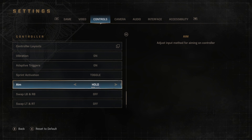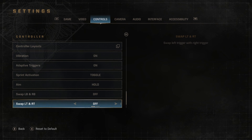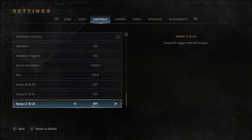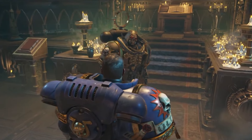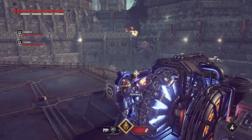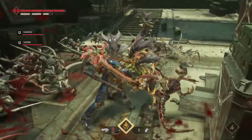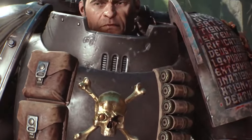You can also change the aiming type and sprint activation from a hold to a toggle, as well as changing the triggers and bumpers for Xbox players, or L1, R1, L2, R2 for PlayStation users, to the opposite sides or flipped with each other. So that was just a very simple guide on the controls of Warhammer Space Marine 2. Drop a comment if this was useful to you, and let me know if you want to see more content from this game in future videos.